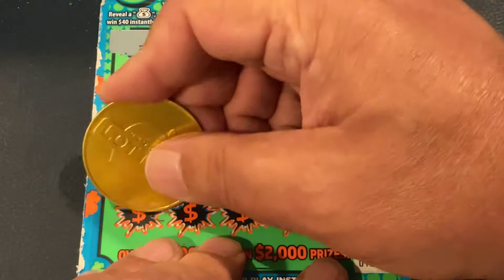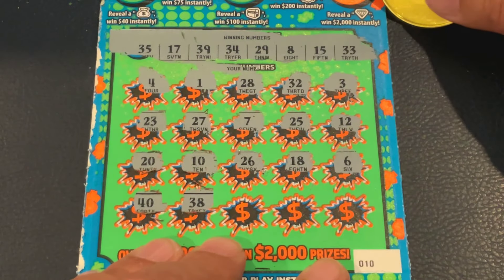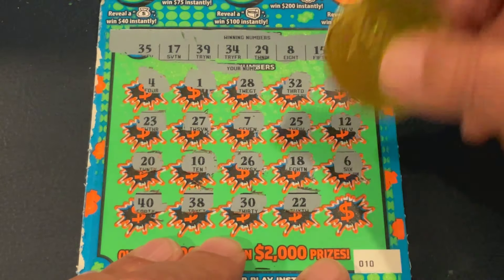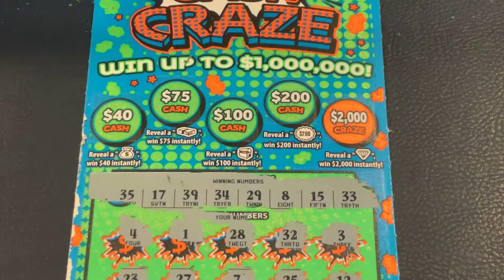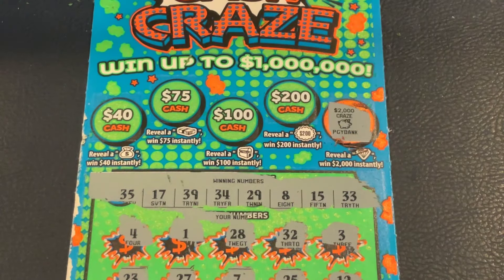All right, last row, and we'll check the top. There's 40, 38, 30, 22, and in the corner is 16 — one off. So nothing on the bottom. Do we have a diamond for $2,000?